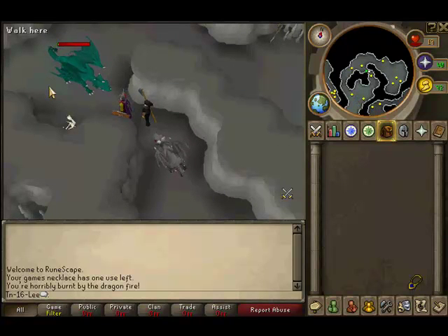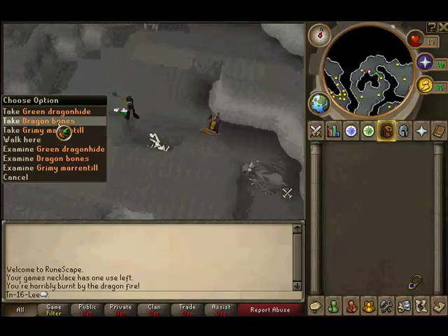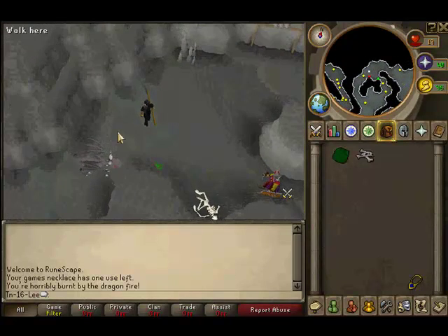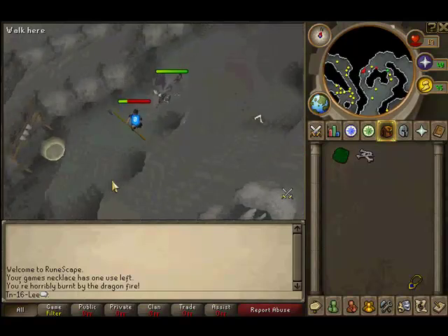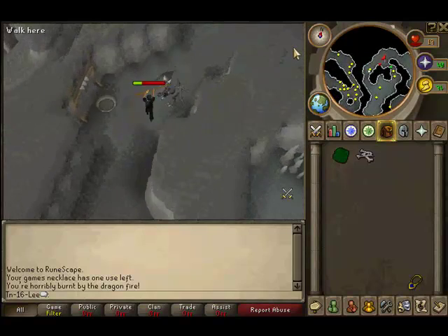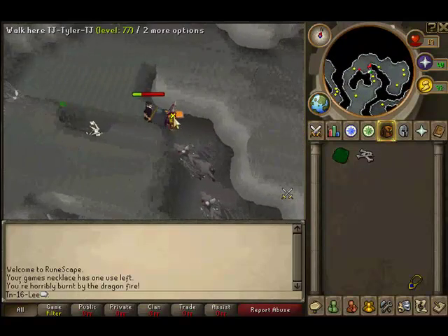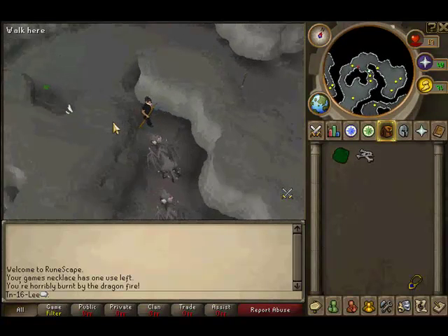In just a minute I'll do a demonstration of what to do when the baby black dragons are attacking you. Get him to follow me — and now that he's right there, just run over here quickly, then run back and get to your safe spot. See, he's stuck on the wall over there and he can't attack.